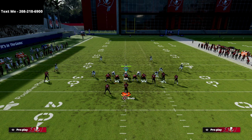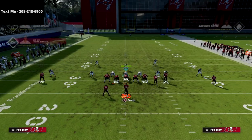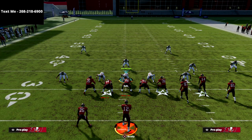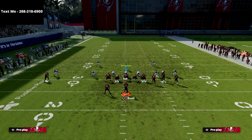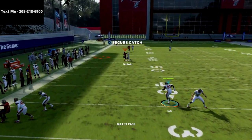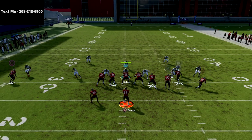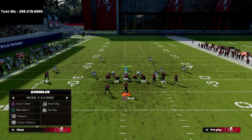The next read against man coverage — specifically against shade over top — is the R1 route. This R1 route has not been very good in the last couple of Maddens, but this year it is incredible against man-to-man. That is your man killer. They're going to have to choose between defending the crossing route or the running back. Generally they'll choose the running back because they're not used to R1 killing man coverage. Pass lead that crosser to the left — that's what you're supposed to get, and it just kills man coverage.